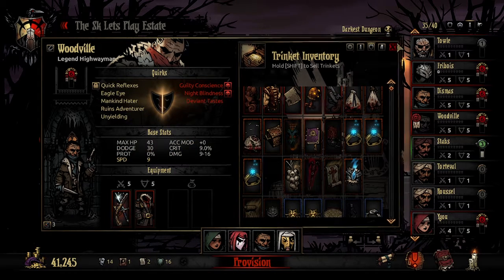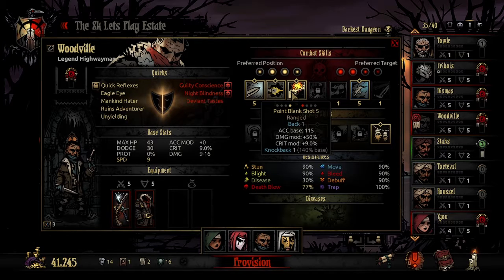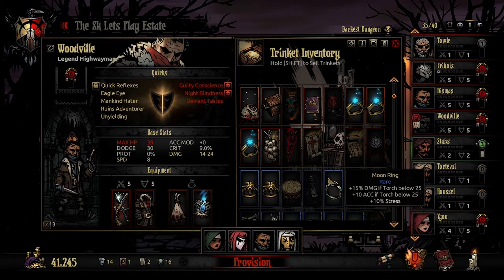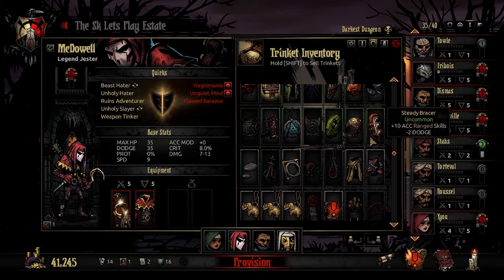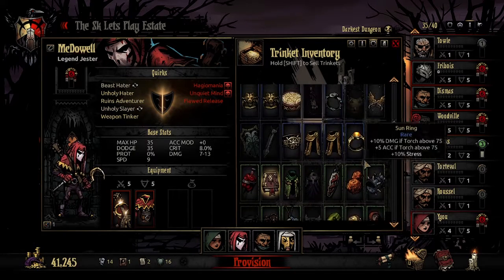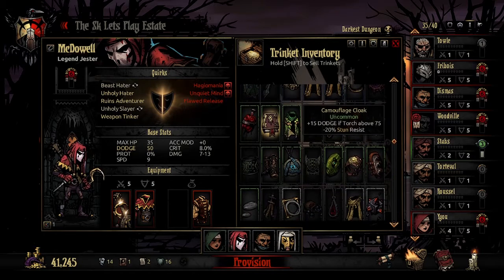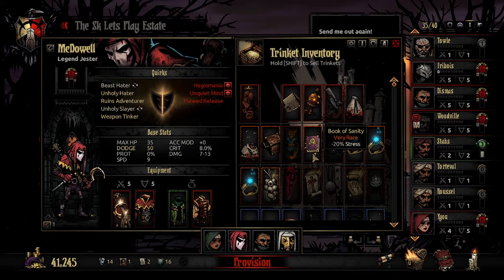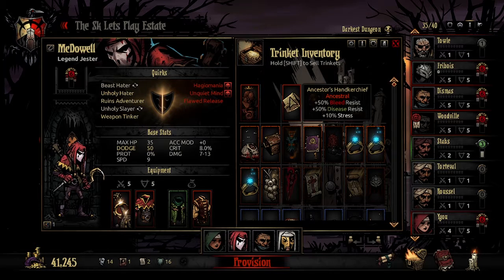Do I need accuracy? That's the question I've been asking myself — do I need accuracy on my Highwayman? 105, 105, 115 — maybe not. I'd like to do this big damage combo. We'll go with it. Do I have anything for dodge? I need my Jester to dodge, to be honest. The problem is I don't know what I'm going to face in there, so I don't know what things to equip.